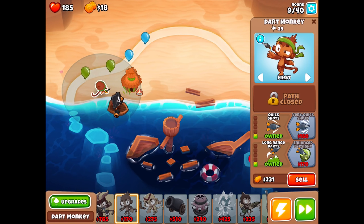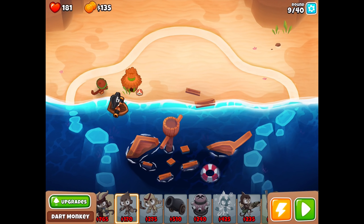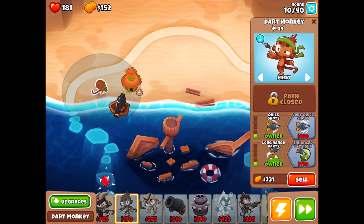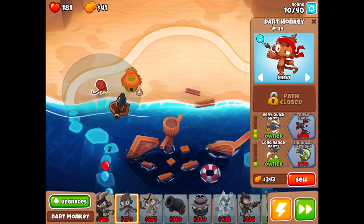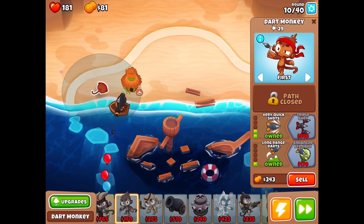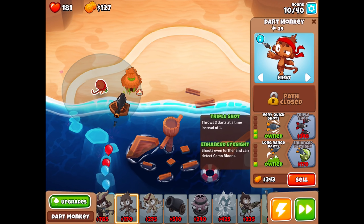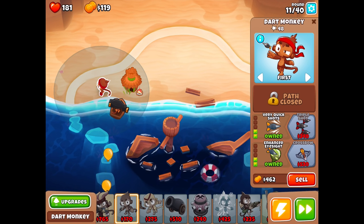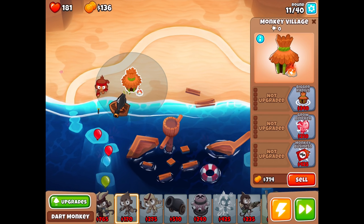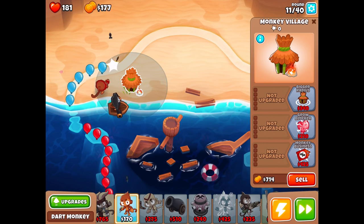Now we can do this and everything gets easier — that's in range. But we're still taking a bit of a beating. This is actually really difficult so far. Are we sure we chose easy mode? I'm not good at this game. Let's do very quick shots. We got the triple shot upgrade. Does enhanced eyesight give better range? Yes — shoot even further. So that could be nice.